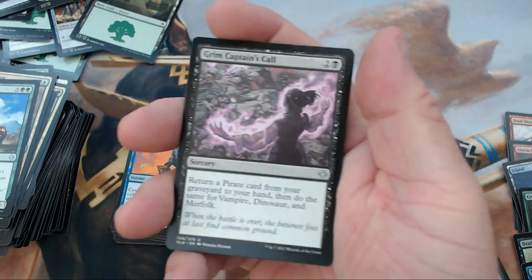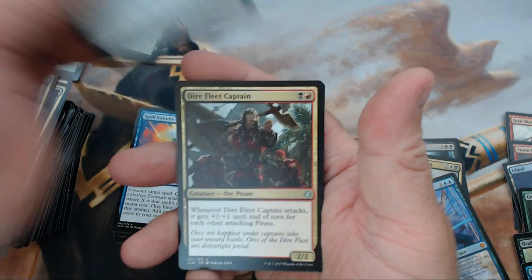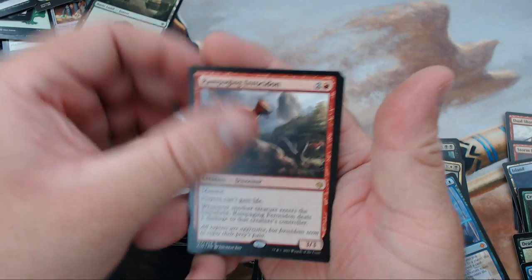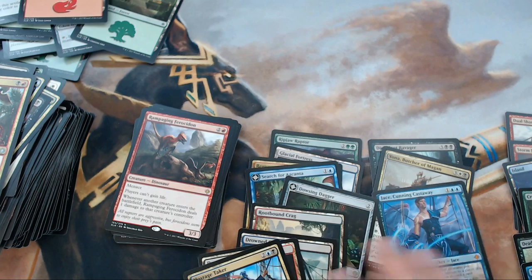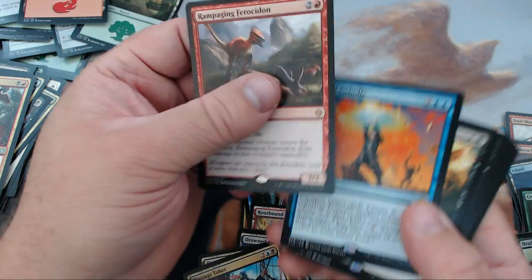We have Grim Captain's Call, Elaborate Fire Cannon, Dire Fleet Captain, and our rare is Rampaging Ferocidon. We didn't get a foil Jace — so yeah, that didn't work. We kind of hit under the mark with only three mythics.